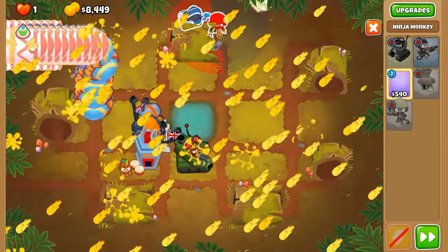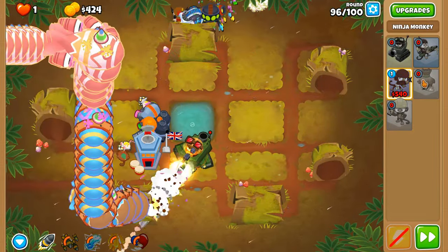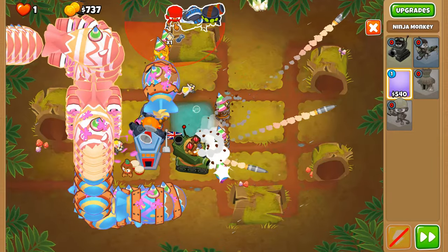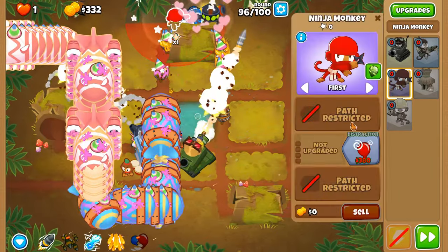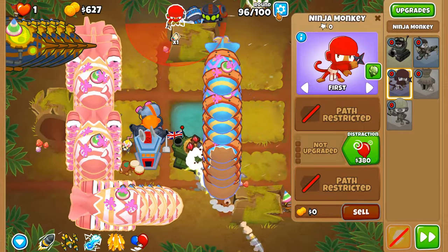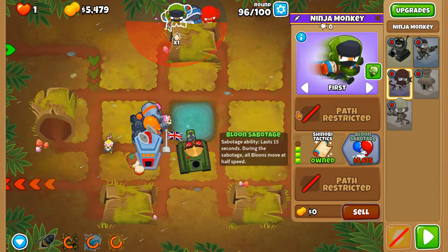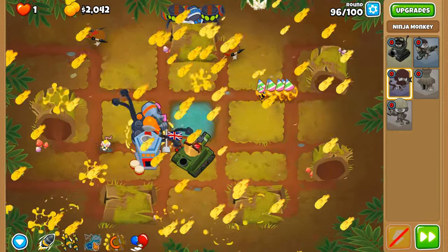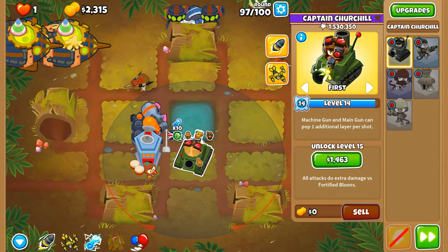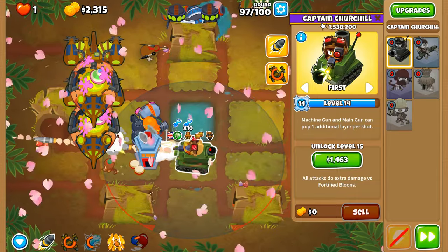Now let's put down the final part of our setup — the balloon sabo. Let's get both of them down along here where they can't pop any balloons at all. I think I placed it slightly too far north — that's better. No more ultra boost — I kind of rushed that. Round 97 — we might have a little bit of an issue, assuming these are two ZMGs clumped into one ZMG body.